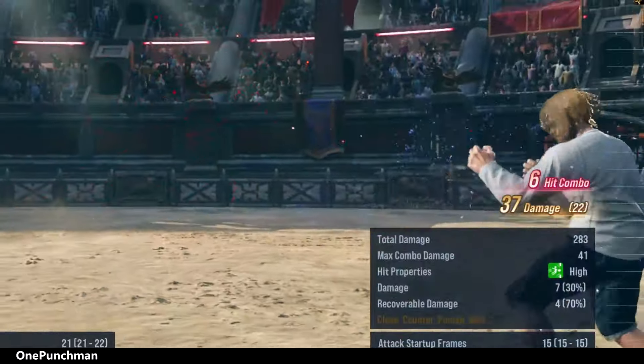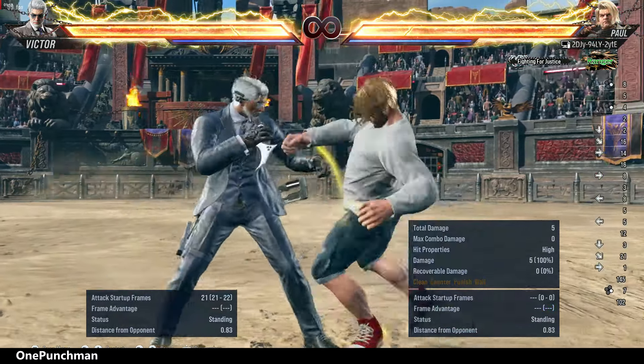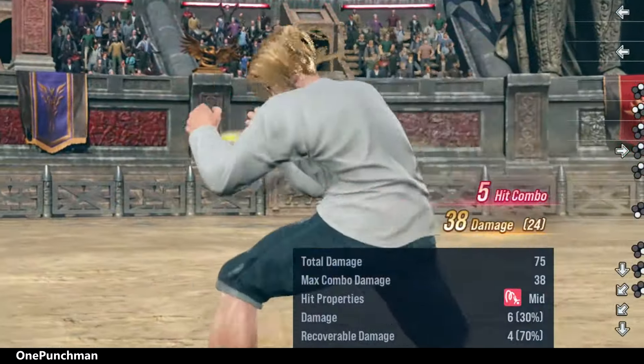If you are blocking a low move that cannot be launched, then doing a parry is the best option. You can do a punish with increased damage. Let's see which combo suits you well.